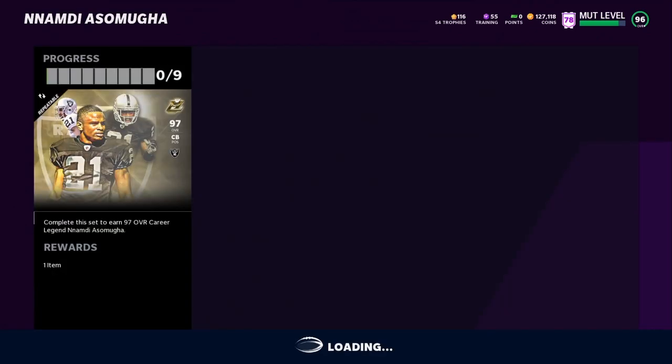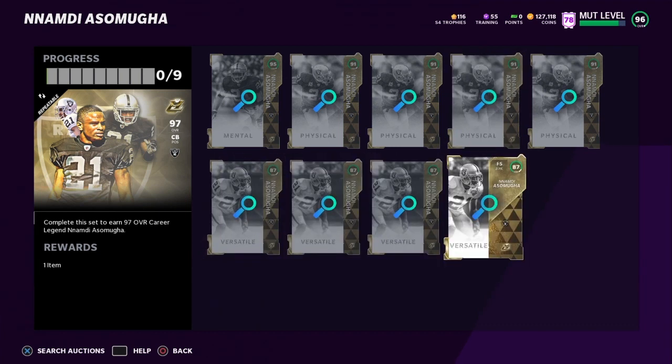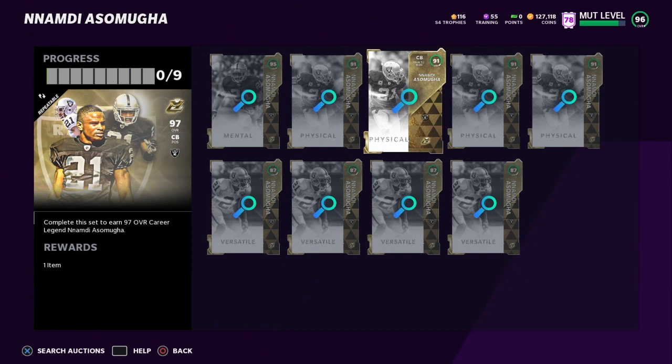If you can snipe these cards for significantly cheaper than what they're going for and then sell the 97 overall, you can make a lot of coins. Part of this depends on what day of the week you're doing it — cards are simply cheaper on Saturdays, Sundays, and Friday nights because that's when most people are in the game opening packs and the market price goes down. So I'd recommend waiting until Saturday morning or afternoon to complete this set.